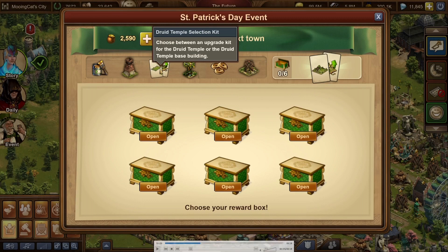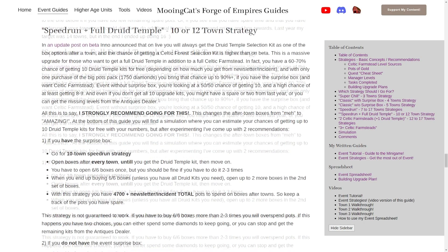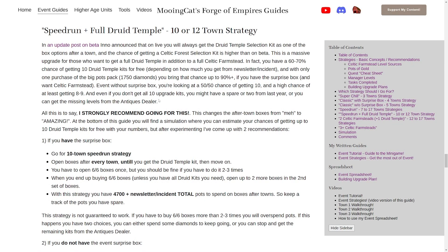Basically my strategy for getting it for free is to do 10 or more towns and buy enough boxes after every one of those towns until you get enough selection kits for the druid temple. In more detail, this depends on whether you have the event surprise box or not.